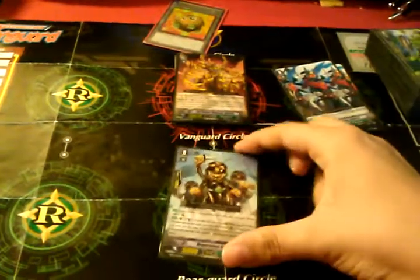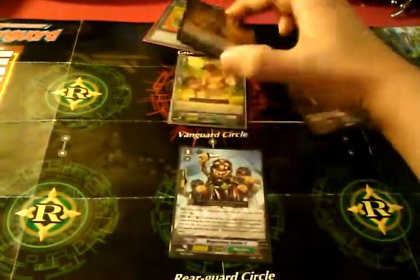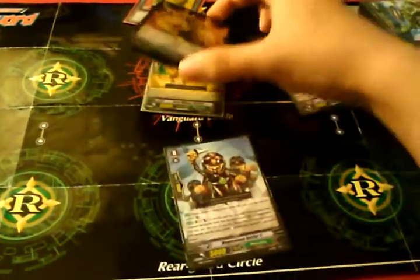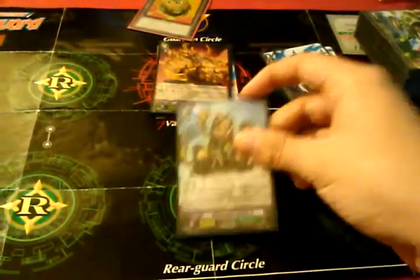This Grade 0 is also another starting Vanguard — sometimes. Maybe sometimes. But I'm more stuck on the ride chain. But if I want to switch out the ride chain, since I have the Limit Break now, I could use this starting Vanguard.